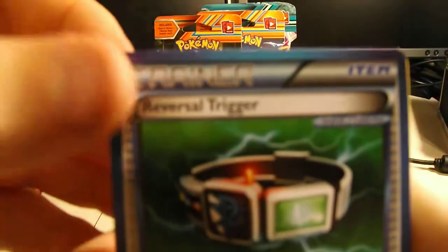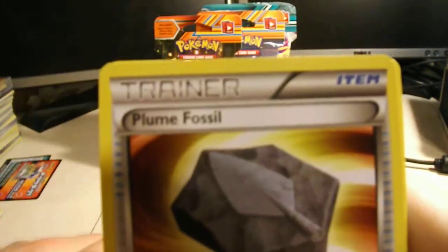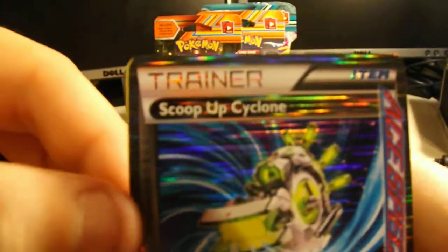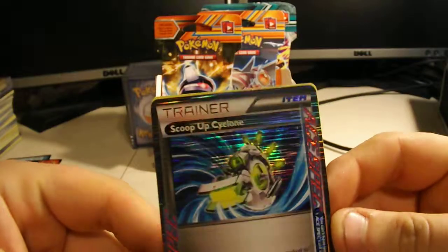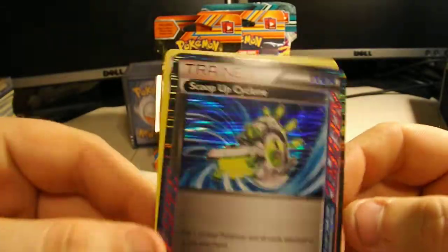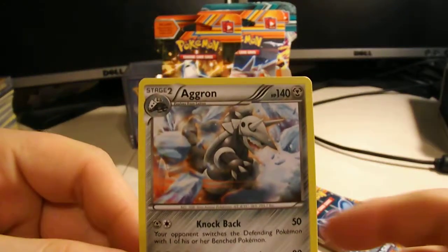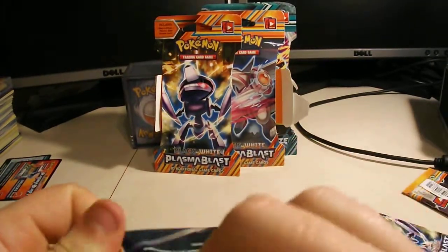Alright, we've got a Reversal Trigger, Silver Bangle, Plume Postle, Muna, Thro, Kangaskhan, Solosis, Remorade — oh freaking sweet, look at that. It's a Rare A-Spec Scoop-Up Cyclone. I don't think I have this one, so that's awesome. And then an Aragon regular Rare. Yeah, A-Spec is pretty cool.